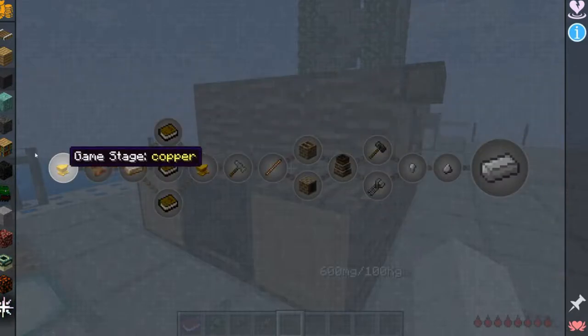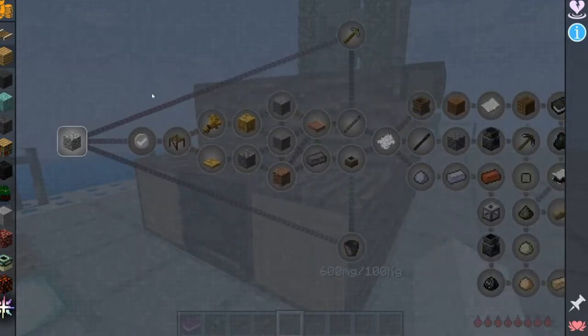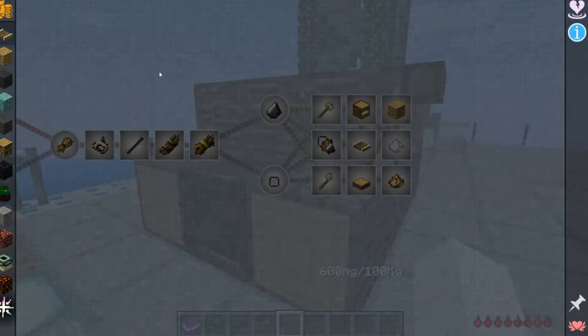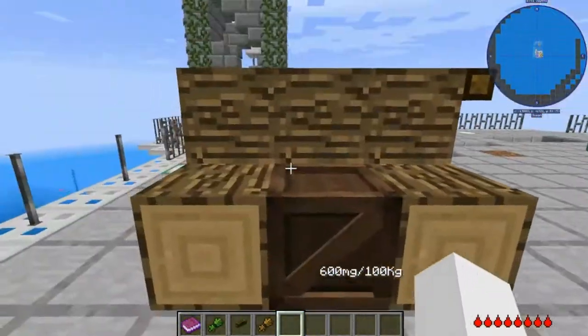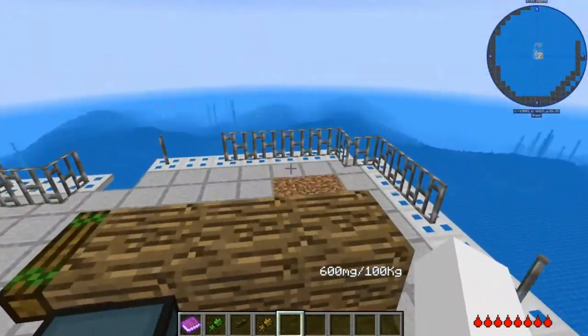There's Stone, Copper, Iron, and so on. After you beat the first stage and complete all the quests, mobs will finally start spawning. There will only be skeletons and zombies. Creepers and other mobs will spawn later in the game.